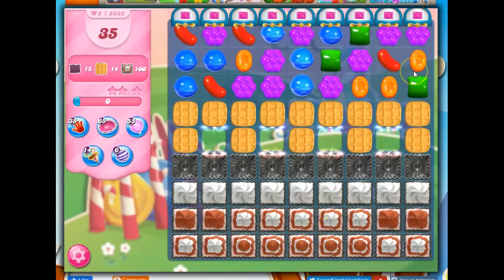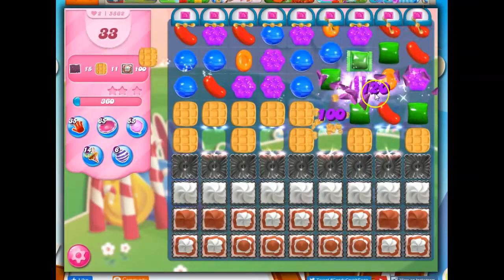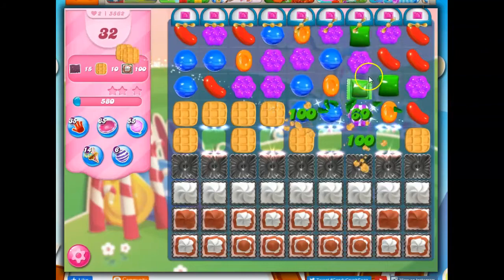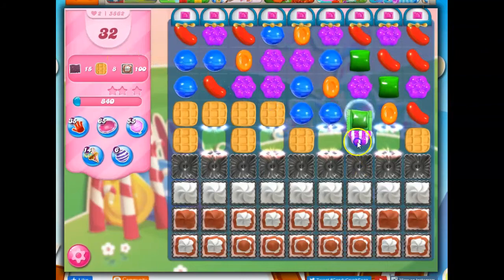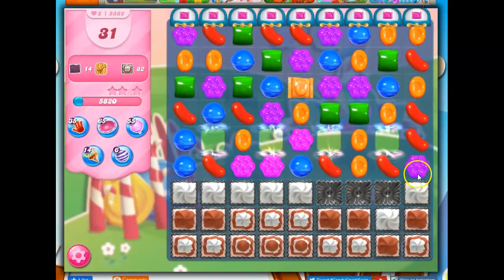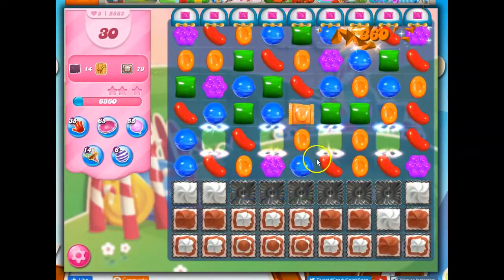We've got some wrapped candy opportunities available. It's wanting me to do this, which would take up two waffles. I'm going to do this because I also feel like it's going to concentrate these colors down. I like what that did there. I'm even thinking about bringing this down further. Knowing it could explode, I'm risking things, but if it works, then I get to take out that whole top row of all of that frosting. And now I want to just keep bringing these wrapped candies down as quickly as possible.